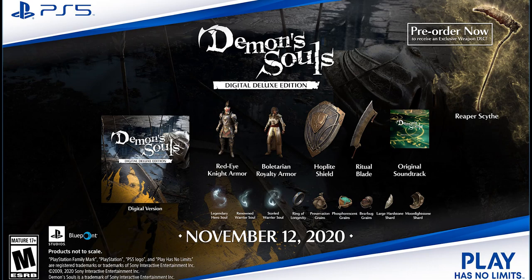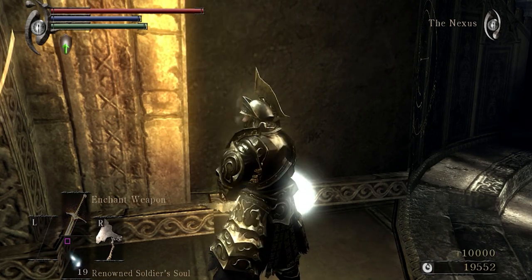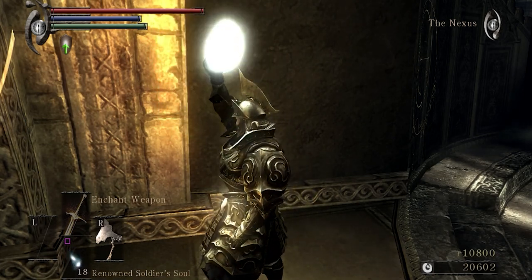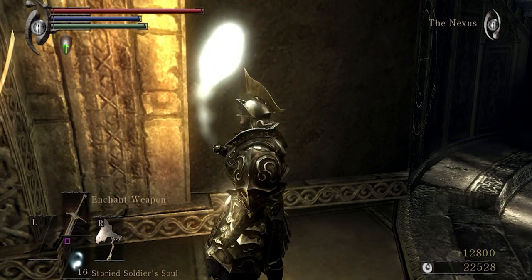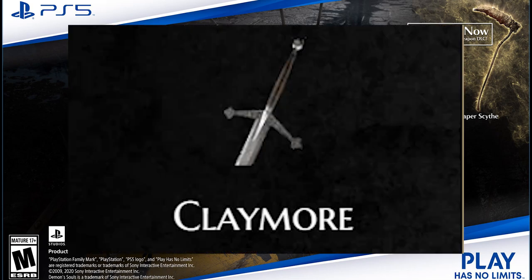One thing I noticed is that if you played the original Demon's Souls, there were only Soldier and Hero variations, but now we have Warrior Souls. So this might be a different name or a new item they've added — a new variation of souls you can use or consume. Based on the PS3 version, the Legendary Hero Soul gives you about 10,000 souls, the Renowned or Warrior Soul would be around 800 to 1,000, and the Stored Warrior Soul is probably going to be around 2,000. They're pretty decent items — I would hold on to them and not use them right away, because there are some weapons you can purchase later in the game that are pretty decent.